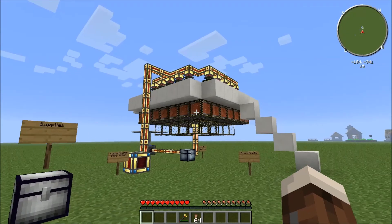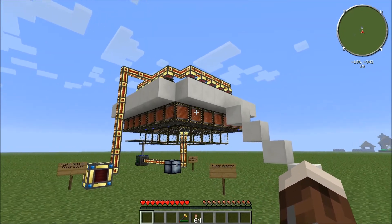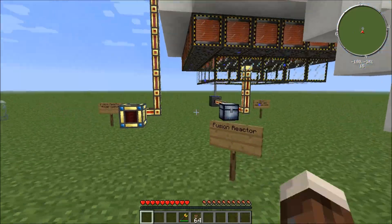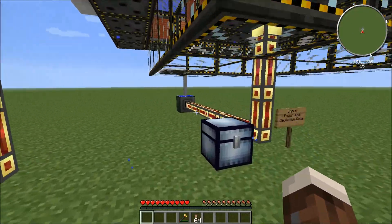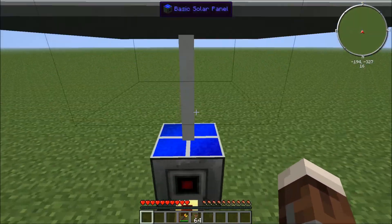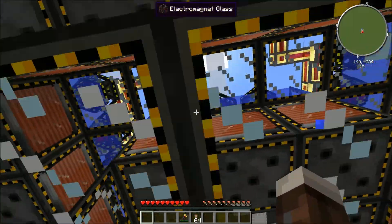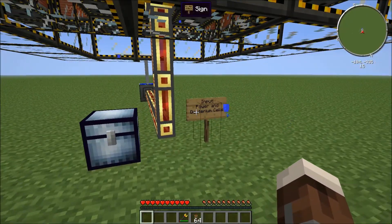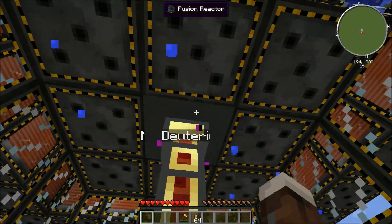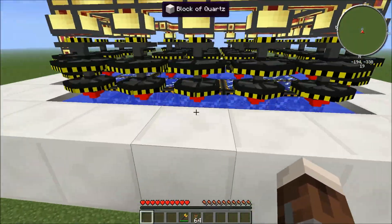Next over here is the fusion reactor, which is the power that scientists are trying to build today. It's also the power source inside the sun — basically a ginormous fusion reactor. What's different about the fusion reactor is that it requires power to start the process. It uses deuterium cells, which make the reactor produce plasma, which then superheats the water to somewhere around 10,000°C, and then makes these fans spin.